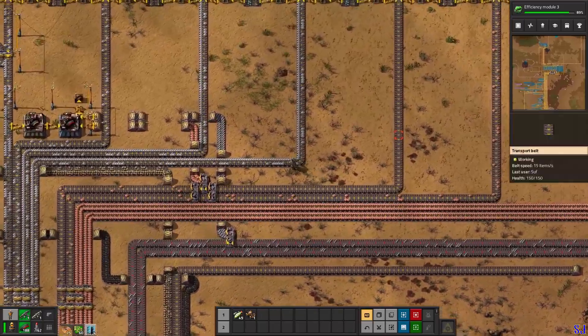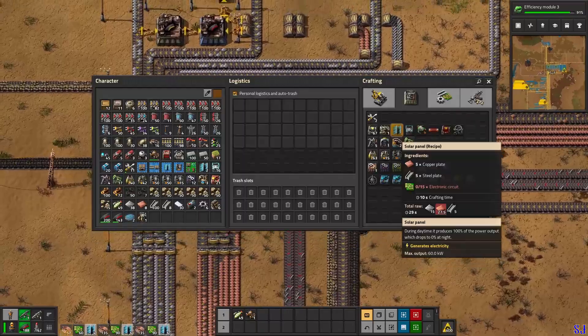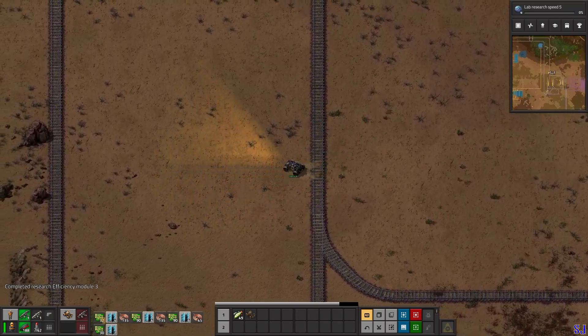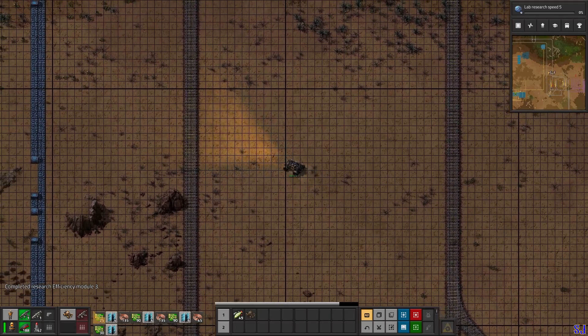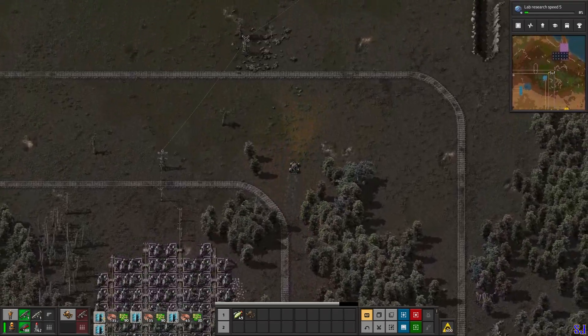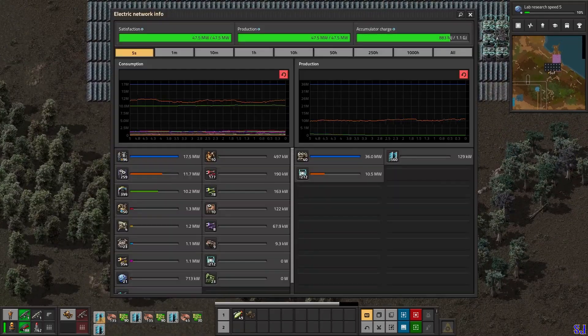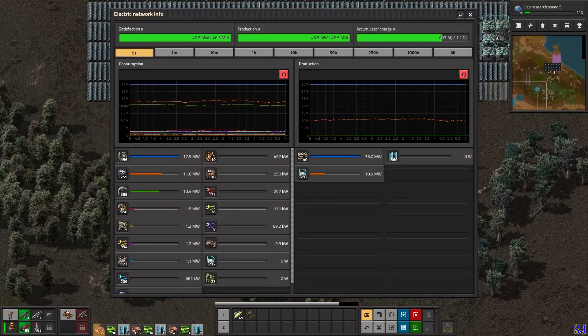There's a difference between grabbing some from the main bus versus having no priority - the latter is worse. Also the radius has reached here now - this is called a chunk in this game. If you press F5 you can see the chunks. The charge is at 1.1 gigajoules so I can increase accumulator quantity. To increase charge capacity, increasing accumulator quantity is the only thing you can do.